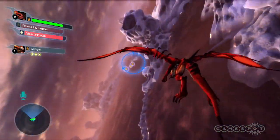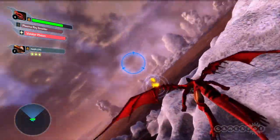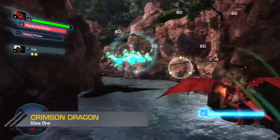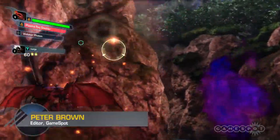Crimson Dragon is an on-rails shooter that revives a cherished series under a new name, fitted with light RPG elements and a dash of asynchronous co-op. These additions bolster the main game, providing depth outside of the core, linear gameplay.